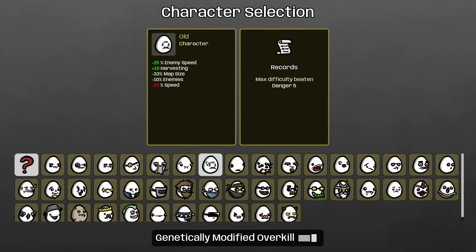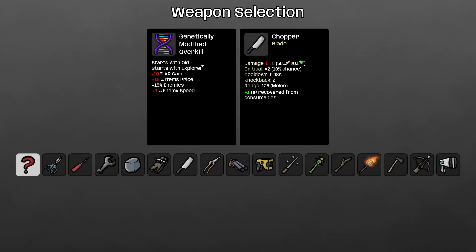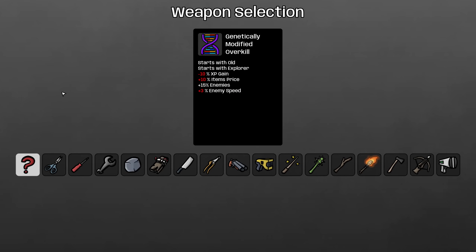Here we have the Old and the Explorer, which I think is going to be really funny. Old reduces map size and Explorer increases map size. I don't know exactly how that's going to interact, but we're going to have so many trees in such a small area that I think this game is going to be just pure nonsense.